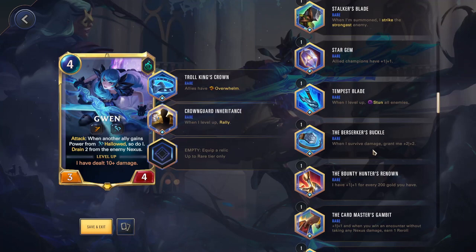The Berserker Buckle — when I survive damage, grant me 2-2. This is absolutely amazing for Tahm Kench. We don't have too many champions that are very defensive, but this could also work on Garen, or pretty much anyone that's going to be taking hits every turn. Any champion that can take damage consistently — this will be the fastest way to scale up and it's very, very good. It's not for everyone since you don't want all champions taking hits, and you lose those stats if you recall them. But any champion you consistently gain hits on, this is amazing.